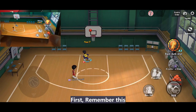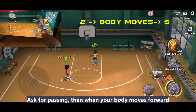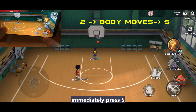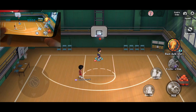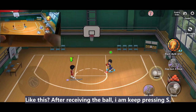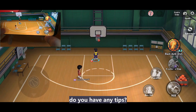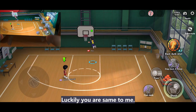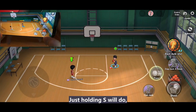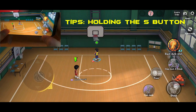Remember this: ask for passing, then when your body moves forward, immediately press S. The combo is 2, then when you see the body move, then S — like this. After receiving the ball I keep pressing S but I feel so sore in my finger. Do you have any tips? Seriously, you're such a lazy guy! Luckily you are the same as me — just hold S, it has the same effect.